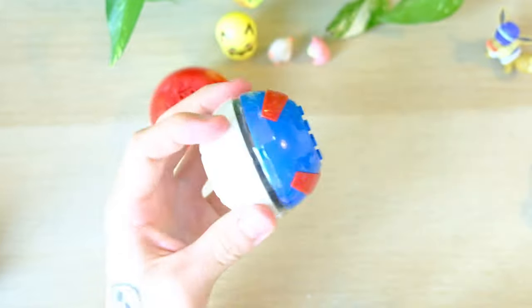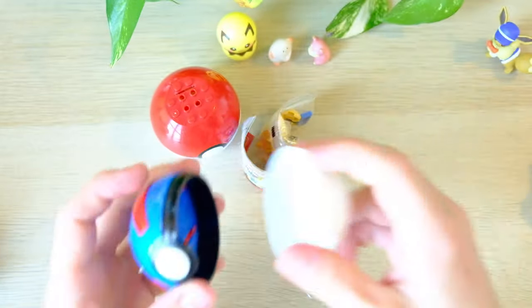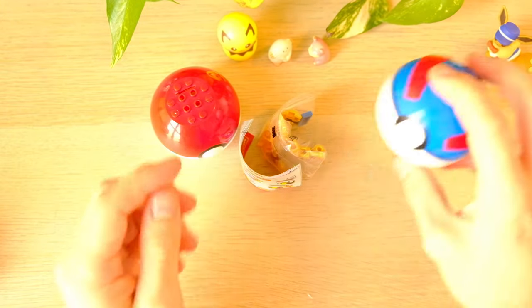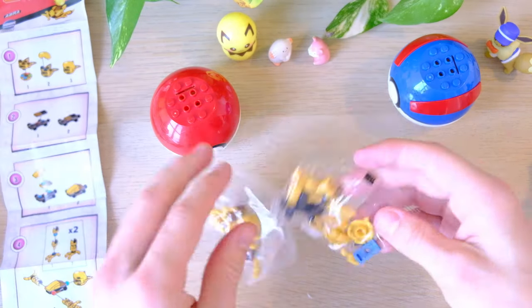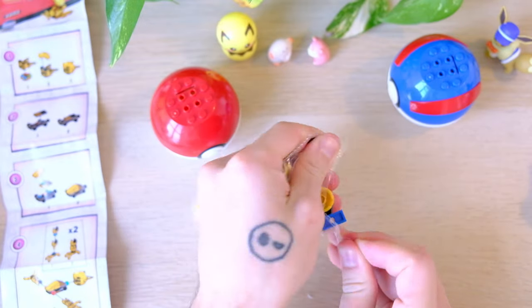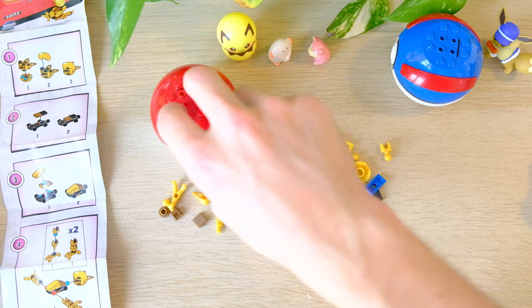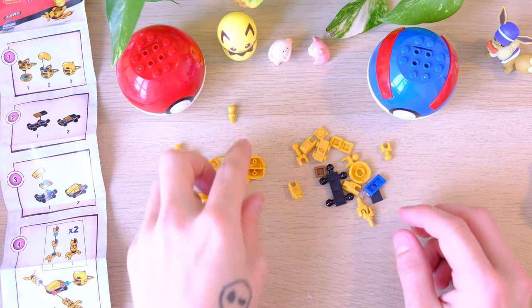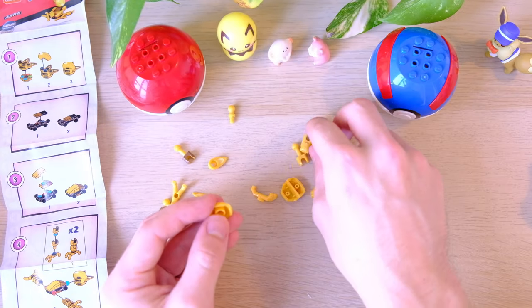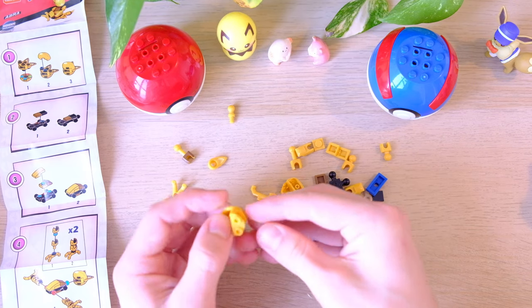Moving on to the Great Ball now. Hopefully we'll pick up speed a little bit. I guess it's appropriate that Abra is in a Great Ball because you would never really try and catch an Abra in a Pokeball — he just teleports away too fast. His catch rate's pretty low. This seems to be a lot more pieces than the Charmander. At first I didn't really think I was going to get any of the Pokemon, but recently I've seen just how innovative Mega Constructs are.